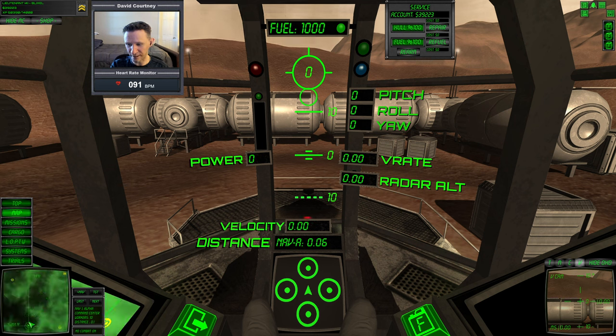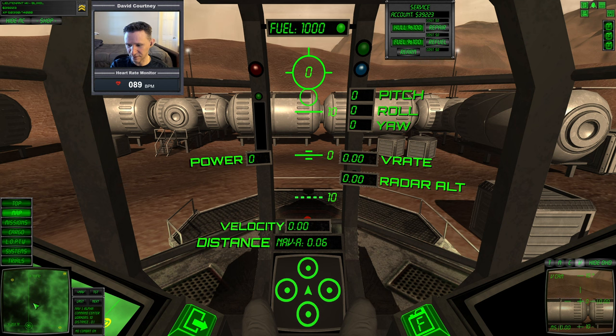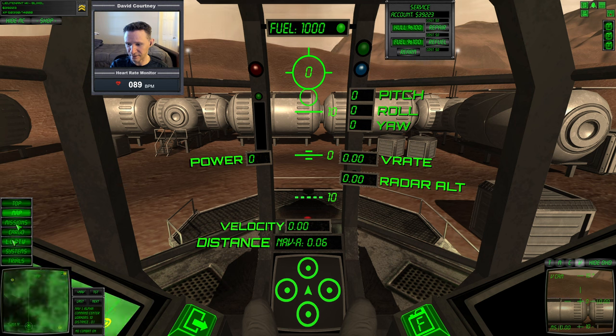We are currently at Alpha and we need to find the cargo northwest of Alpha if we choose this lost cargo mission. Let's look at this one south of Delta, which is up there. Actually, let's start with the one northwest of Alpha — we'll accept that. We'll go to the cargo, make sure our transponder's on — and it is. Let's go to the map and look one more time: northwest of Alpha, so we want to go north and a little bit over this way.